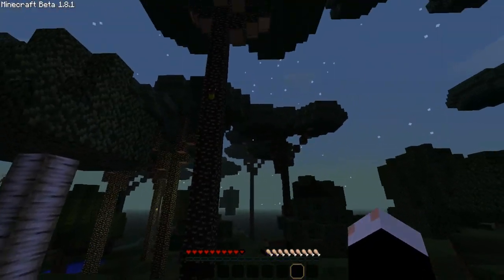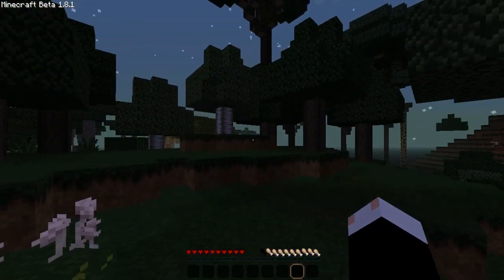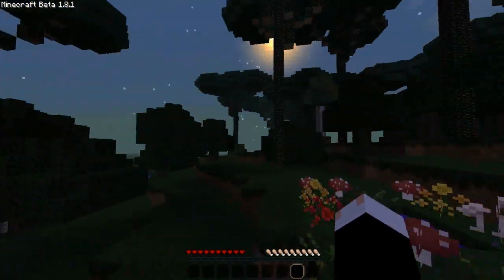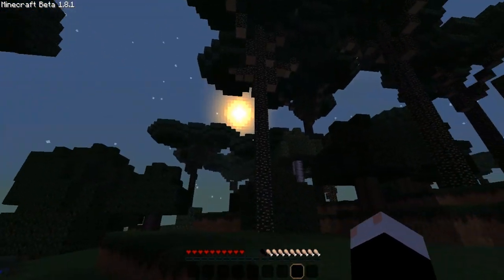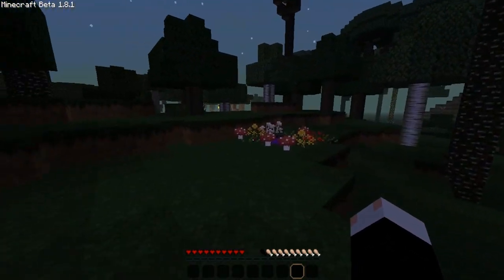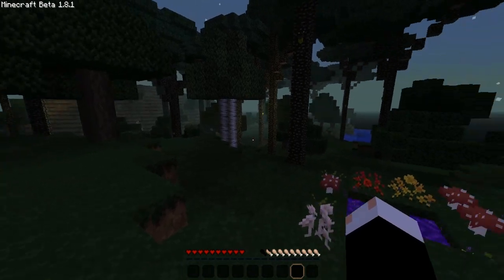Alright, and here we are in the Twilight Dimension. As you can see from a quick glance around, it is completely different. There's huge trees, you can see stars in the sky despite it being daytime. This is what it looks like all the time — there's really not much of an actual transition between day and night. Nothing changes a lot.